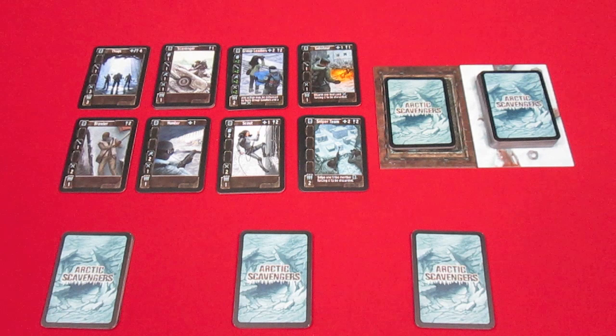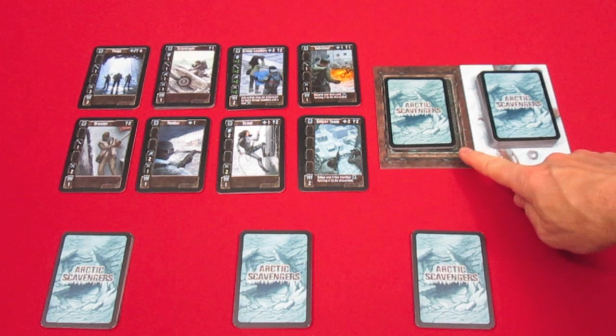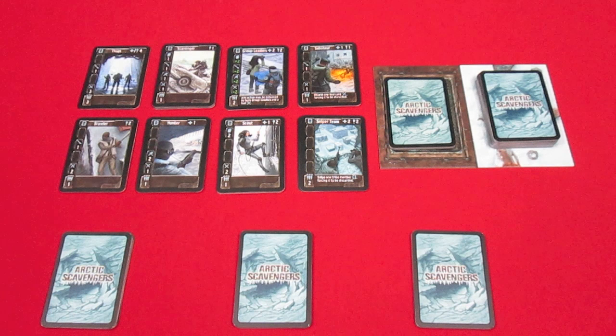The only thing I did do is on the contested resource stack — one of the options is to take one of each of the seven different cards from both the recon expansion and the base game and mix them together. So all 14 that are in the contested resources are all different, which will have a little bit different play on the game.